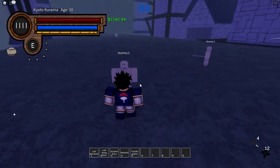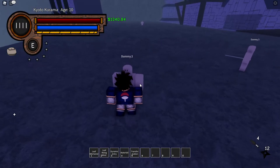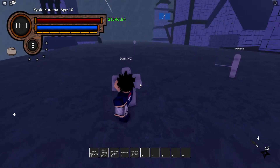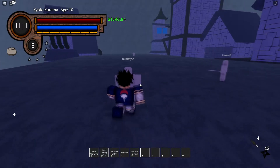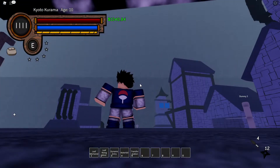So my village has dummies — I don't know if every village has dummies — but what you want to do is M2, M1, M1, M2, and what this will do is send them up in the air. M2, M1, M1, M2 — it'll send them in the air.